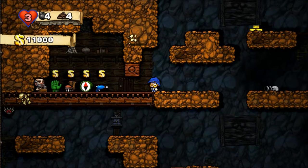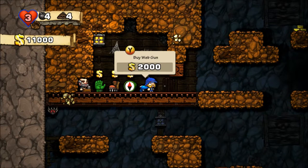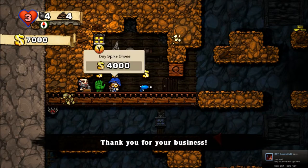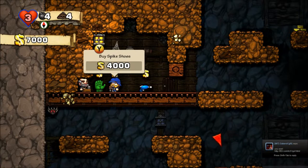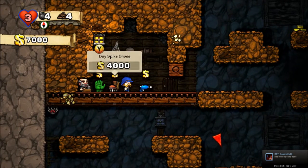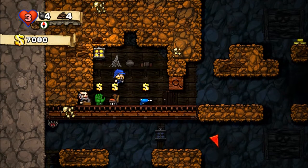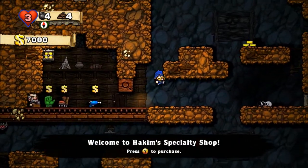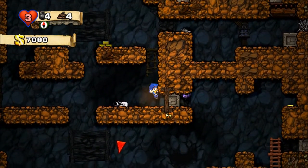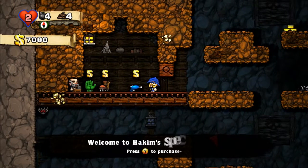Oh, that was a long fall — but I found a shopkeeper! The shopkeeper sells different things: a web gun that shoots spider webs — not really useful. The compass always points to the exit — that's pretty useful, let's go ahead and buy it. Spike shoes — not sure what they do. Climbing gloves — I believe they let you hang on to surfaces. As soon as I bought them, I died.